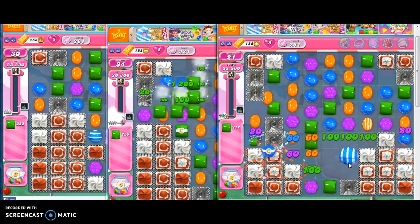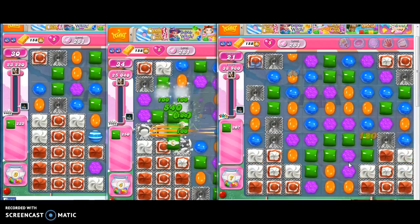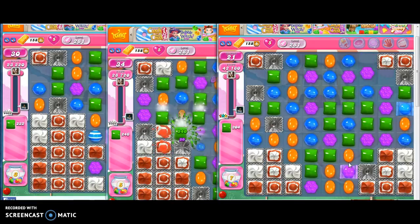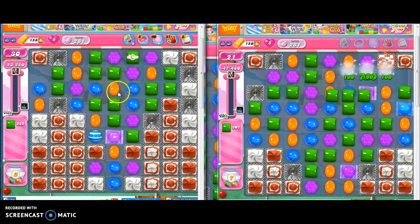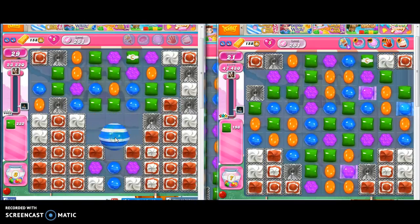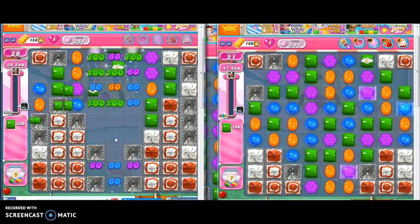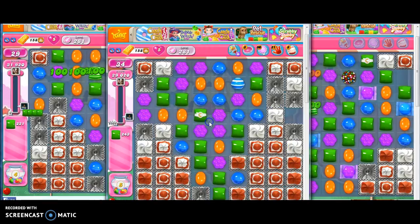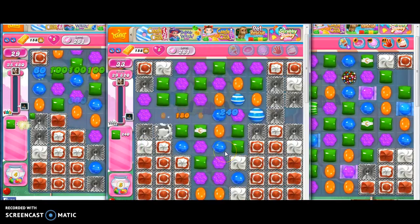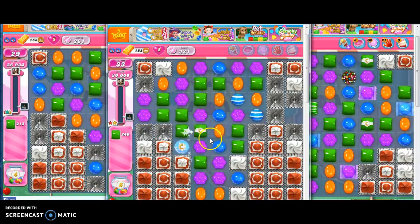So let's say I've got one move left, and I can either win the level with that move or collect another sugar drop. You might think, I'm not playing this to win the level, I just want the sugar drops, I'm going to go for that. No. You always want to go for winning the level because instead of getting one extra sugar drop, you will effectively double the number you've achieved.